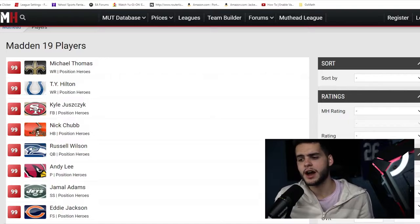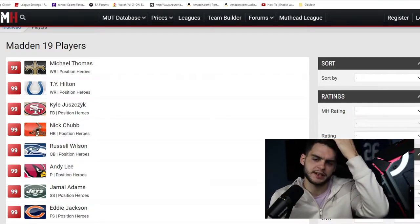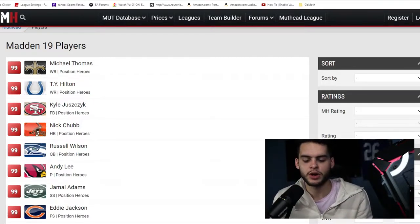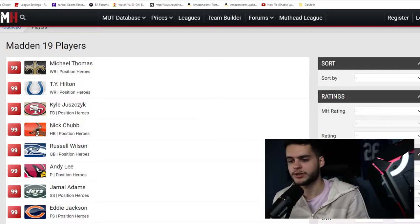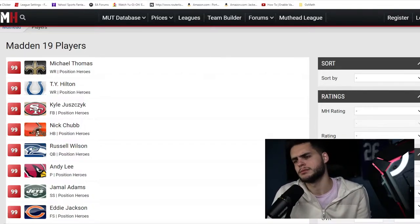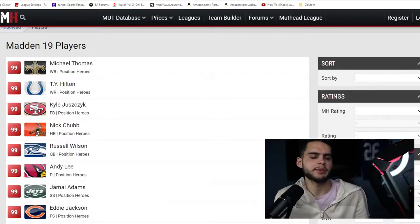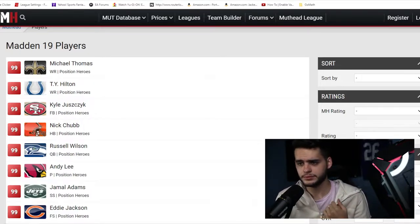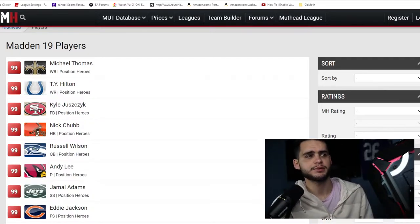Positional Heroes should be coming out around now — I recall it coming out around March or April, so that's about when we can expect it. In the past, to build them, you put in players from throughout the year at that same position — that's usually the key. Could they change that? Maybe. Could it be Team of the Week players? Maybe. They've brought some new promos like All-Worky and MUT Heroes back, though MUT Heroes feels like they just skipped part one and gave us part two. Regardless, Positional Heroes is definitely going to be fun.